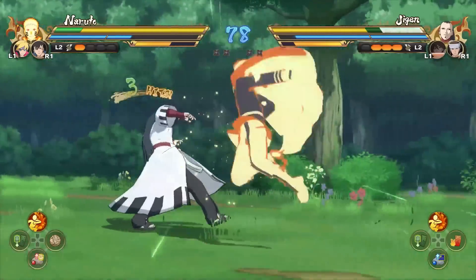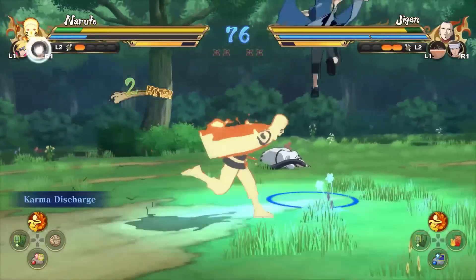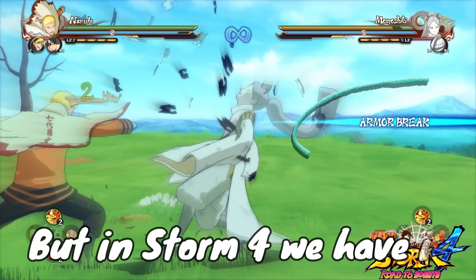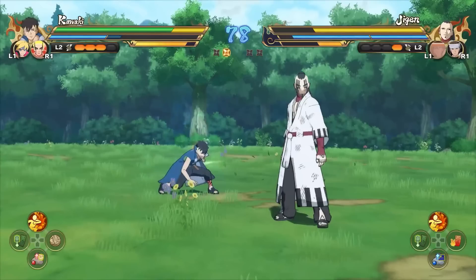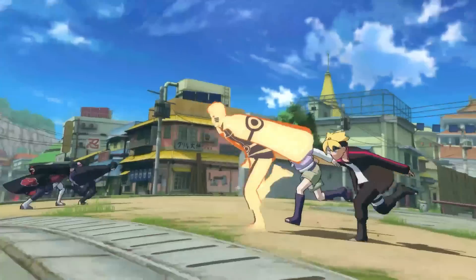It's also worth mentioning that we don't get an armor break display like in Storm 4, but we get similar results. In Storm 4 you needed 50% HP to get the armor break message, yet in Storm Connections you don't get this message at all. But after the first round your costume is visibly damaged.